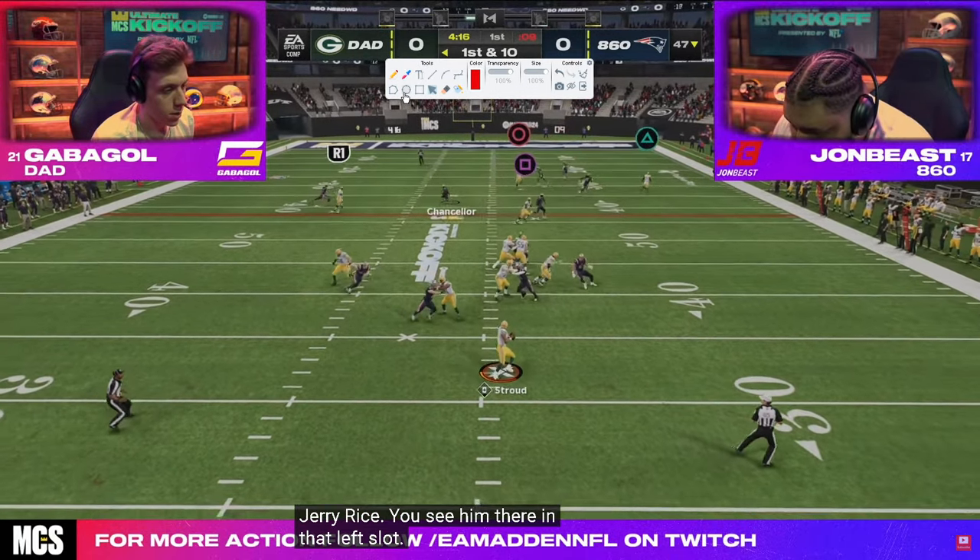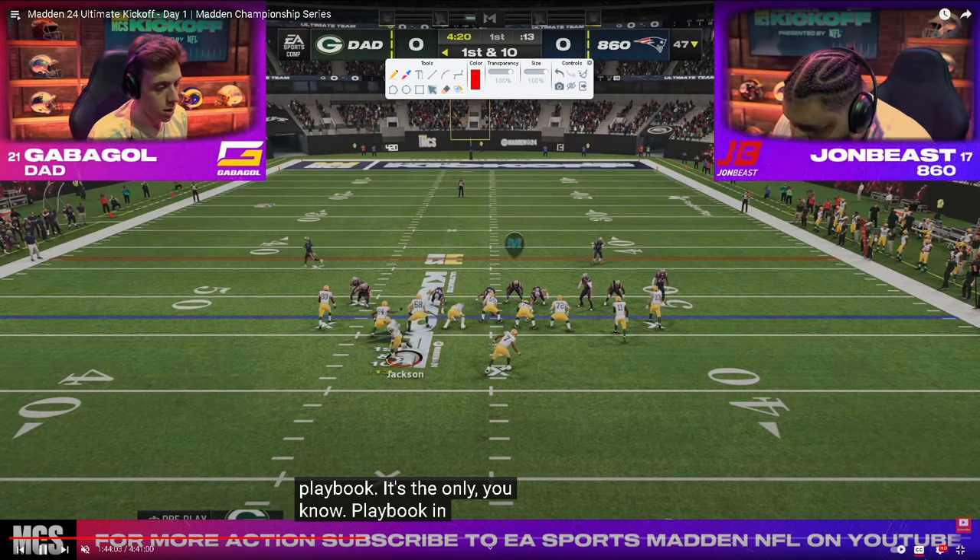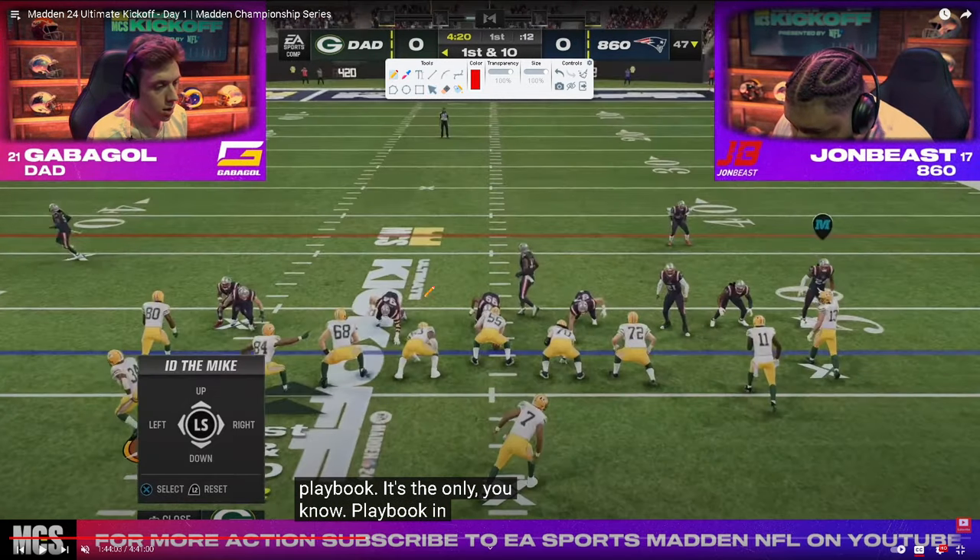Second play call. Gabigol is doing something that at this point in the year not very many people really cared about — C.J. Stroud is his quarterback. Gabigol is offensively really smart and actually chose C.J. Stroud as the only one in the tournament using this quarterback. The reason he was using him was due to his release — traditional two, which is the second best release in Madden 24 next to the traditional four, and at this point it was one of the best available.